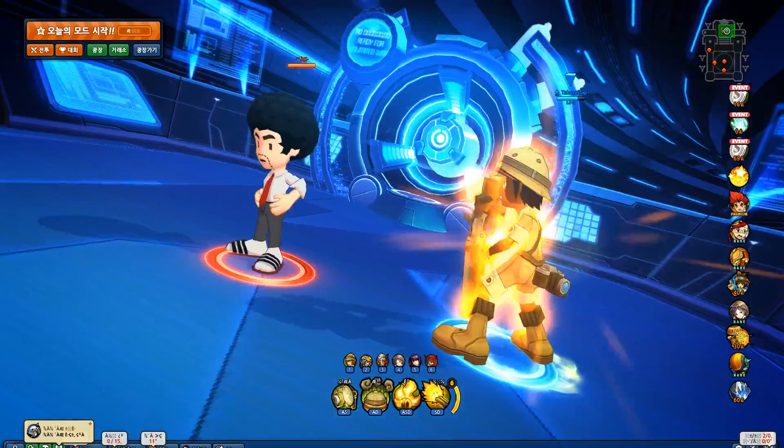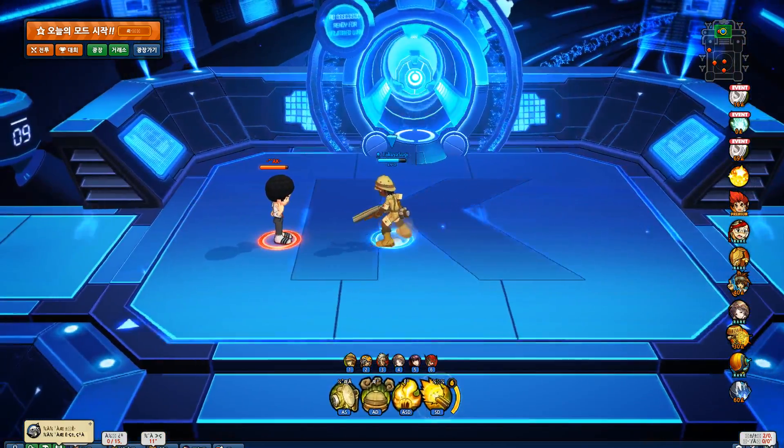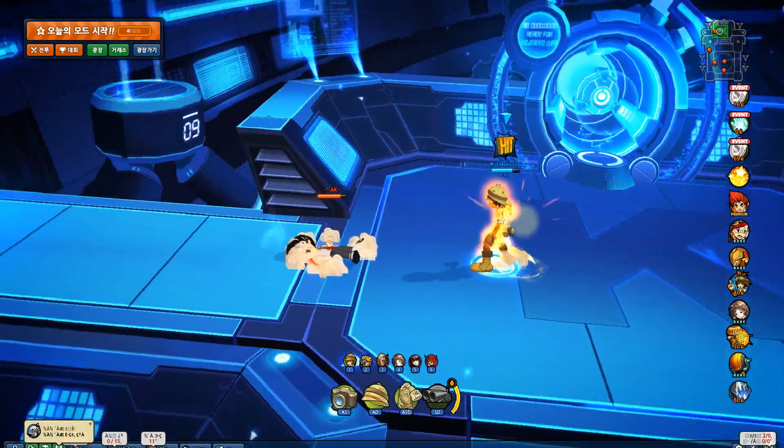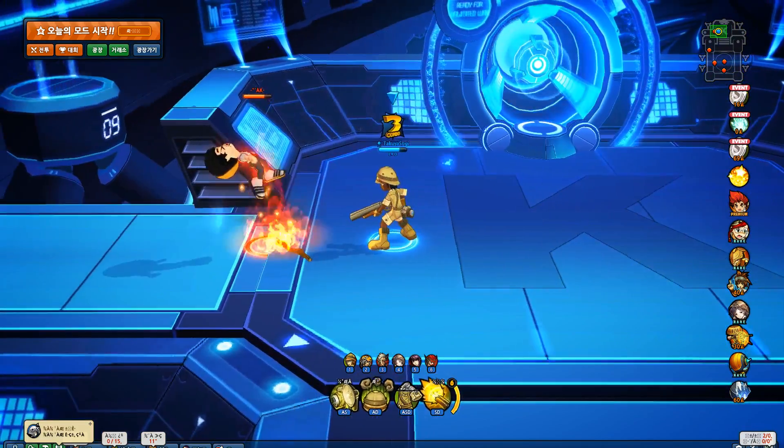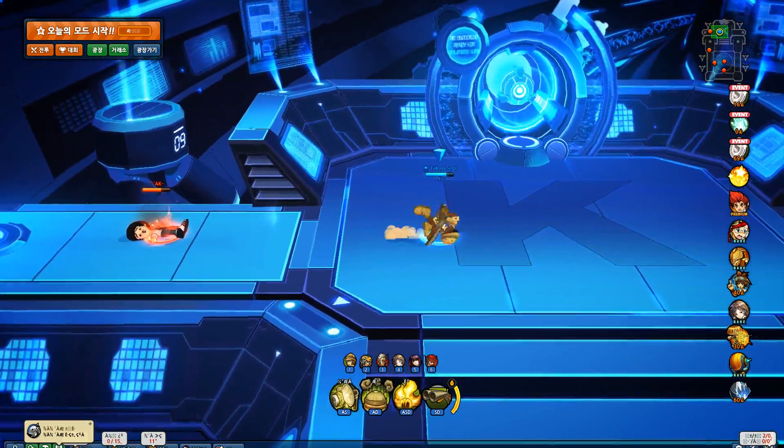Your weapon skill now activates a little quicker and knocks back just a little bit farther. Really nice, quick activation. Let's do it on the torch here — nice knockback, not really drastic but pretty fair, and quick activation. Really nice.